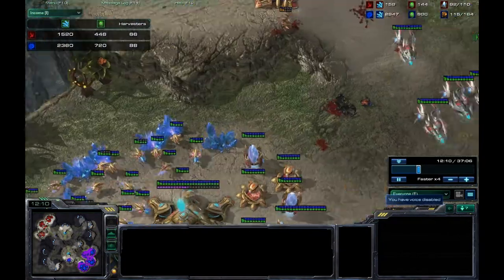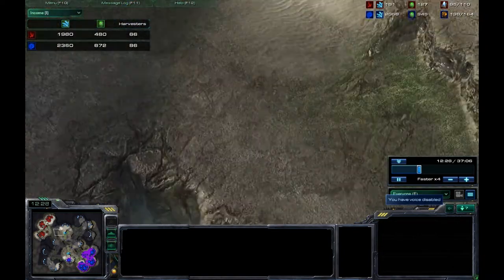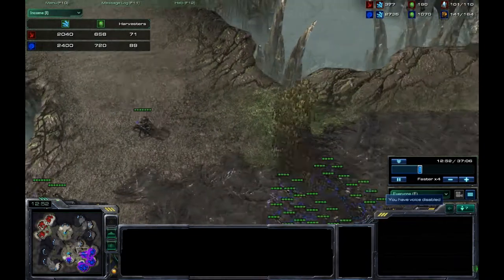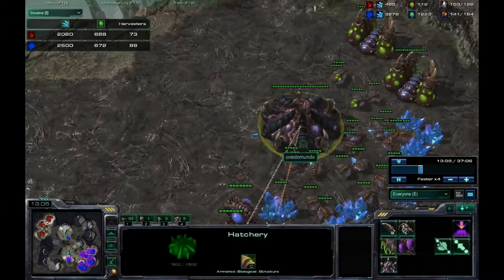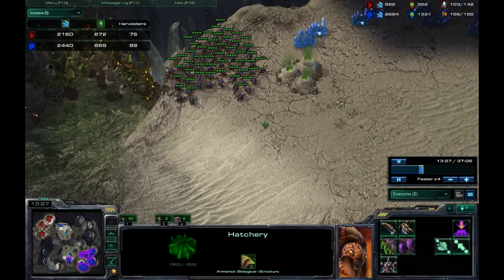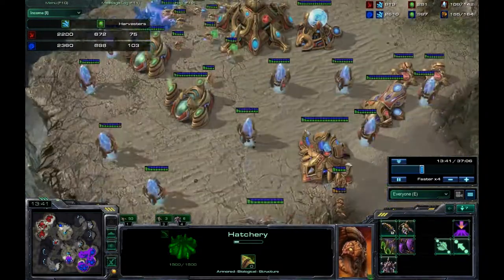At this point the Zerg player is really far ahead in supply and workers - way ahead economy-wise, though not too far ahead in resources, just around 300-400. You want to stop making workers at 80; anything above 89 or 90 is kind of overkill and you're just sacrificing army.